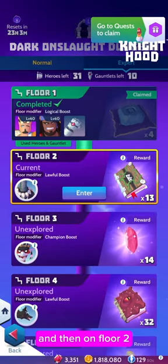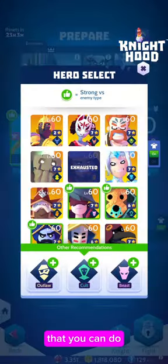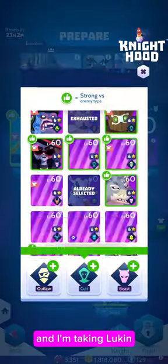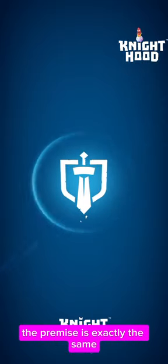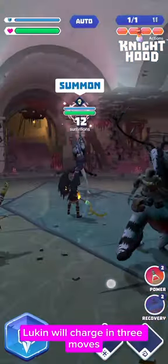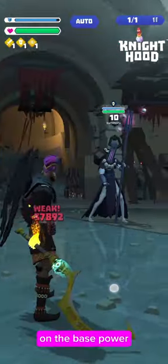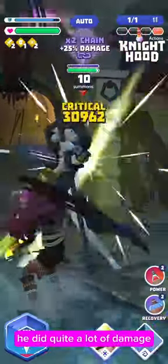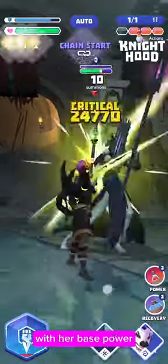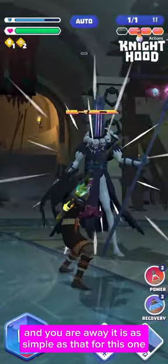The strategy for floor one is basically just use your weapon. It's got demons in the back which have a Cleanse that cleanses the Expose, but Bianni charges pretty quick so you can get that Expose back up. Floor two is Ajax again. Instead of just using Melissan as I normally do, I'm showing an alternative — taking the Maniacal gauntlet, Lukin, and another random hero. The premise is exactly the same: with the Hunter Speed gauntlet Lukin will charge in three moves and has a chance to stun on base power. He does a little more damage than Melissan on base power so be careful not to finish Ajax off before getting the stun. Once you get into the back and end the turn with a hero base power or rage power, you are away.